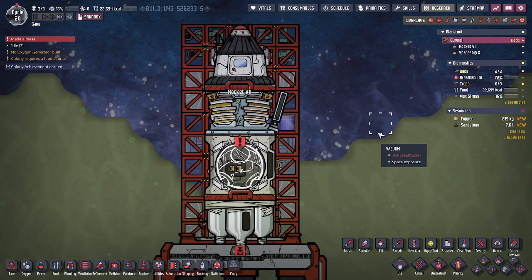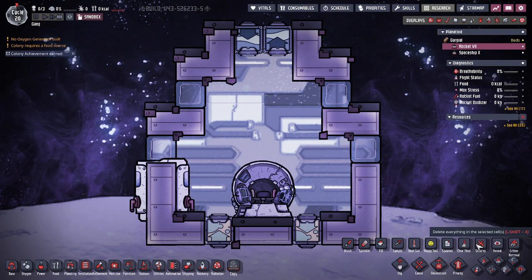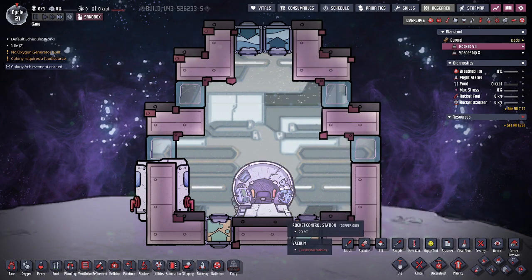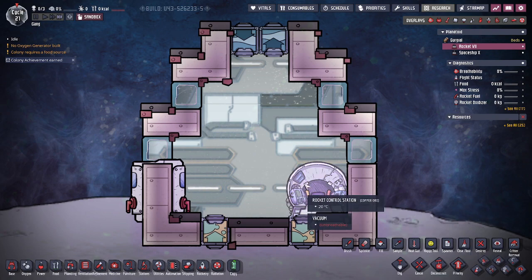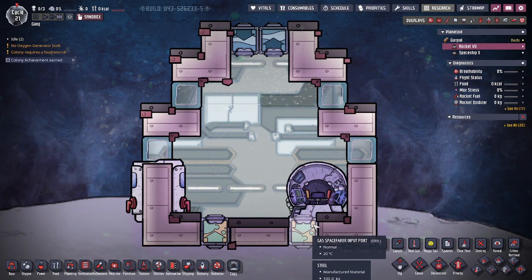With the battery module, you can supply power on the ground and give your duplicants some power reserves while they're in space. It is important to note that even though the spacefaring module takes 200 kg of refined metal to make, it takes another 400 kg to build the actual drop pod that the duplicants would go down in. This module is reusable — you just have to resupply the drop pod. Inside the spacefaring module, you have 26 tiles of space. The cool thing about the rocket control station is you can deconstruct it and rebuild it in another location in the room to make better use of the space.